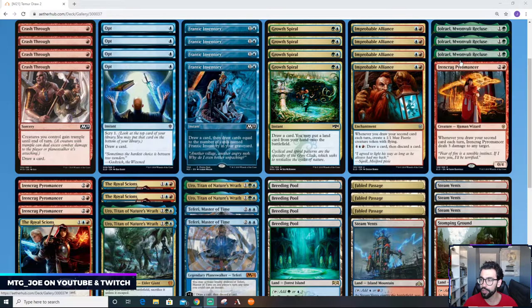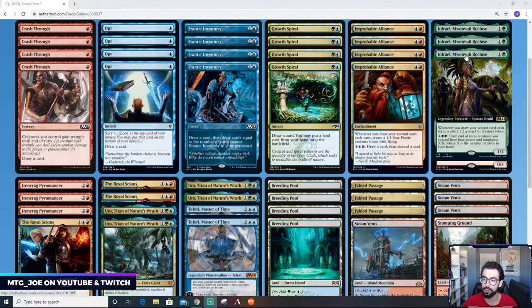And then you have the new card, Joriel Monvali Recluse. Whenever you draw your second card, you get to create a 2/2 cat. So there's a bunch of tokens that can be created through the deck. And then for six mana, creatures you control have base power and toughness X/X, where X is the number of cards in your hand — it's kind of an overrun style effect.